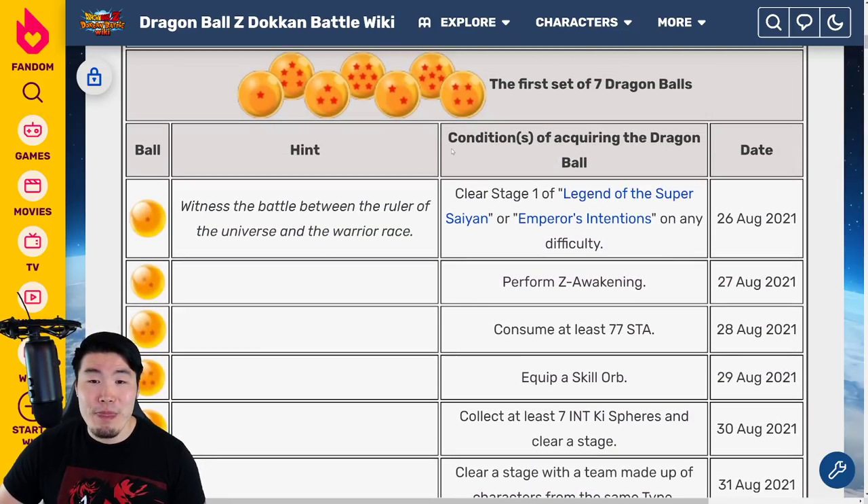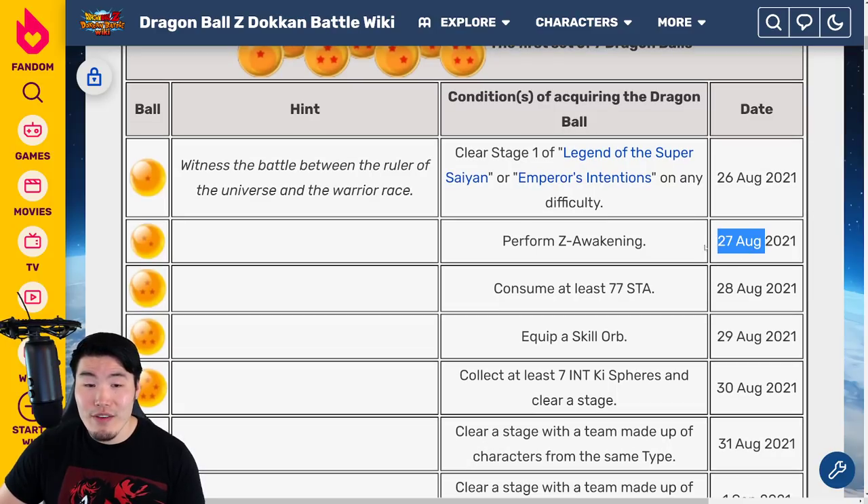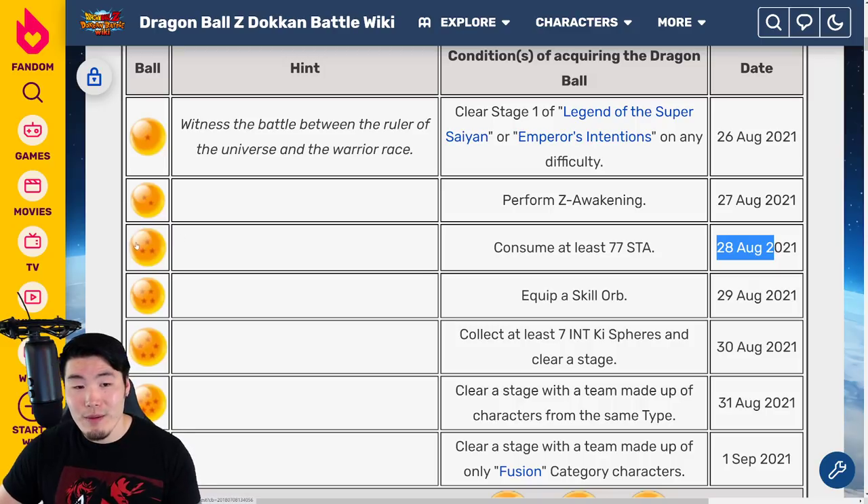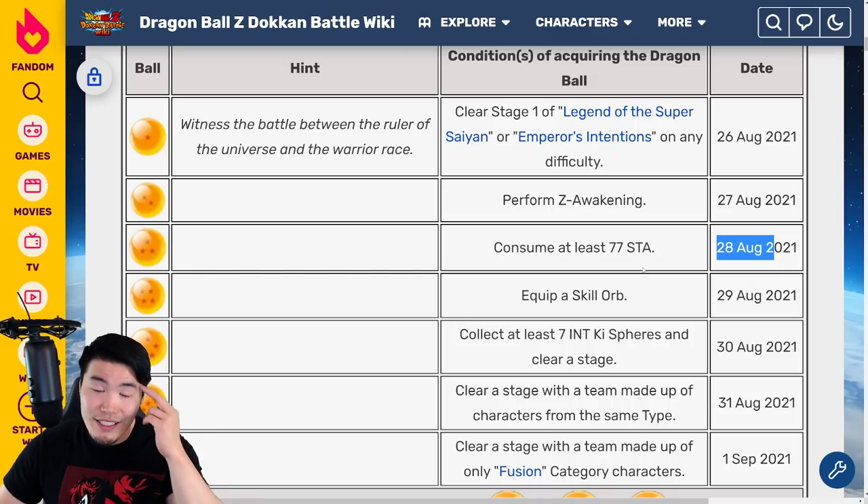Starting with the first set, in this column we have the condition for how to acquire the Dragon Ball, and then in this column we have the date that each ball first becomes available. In case this is your first ever Purunga Dragon Ball campaign, the way this works is that starting from the first day of the campaign — which was August 26th, which is actually today — one new ball will become available until the end of the campaign. So right now, while I'm filming this video, we can only acquire the one star Dragon Ball for the first set. Tomorrow on the 27th, the two star ball will become available, and then on August 28th the three star ball will be available, and so on and so forth. Definitely keep that in mind.